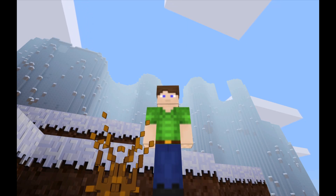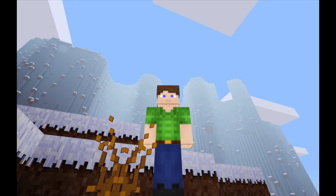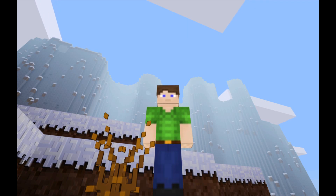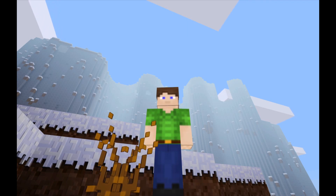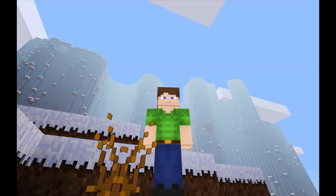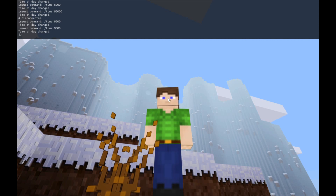Now for this first episode, we're going to be showing you how to grant and revoke the fly privilege in the single player mode of MindTest. So the first thing you want to do is open console. You can open console with either forward slash or F10. Personally, I prefer forward slash. It's just easier.